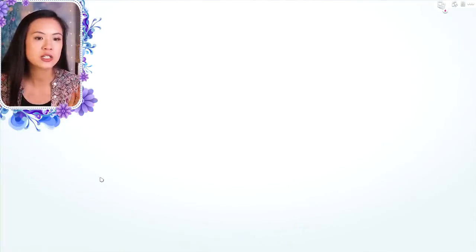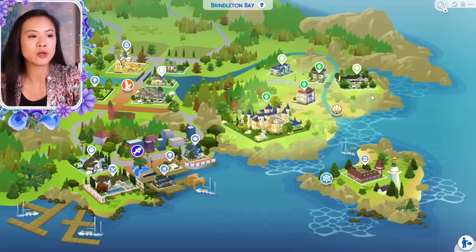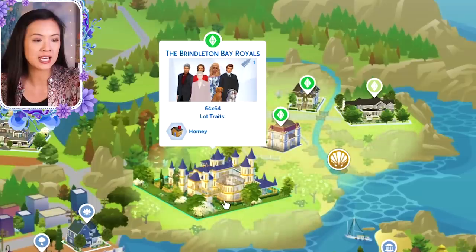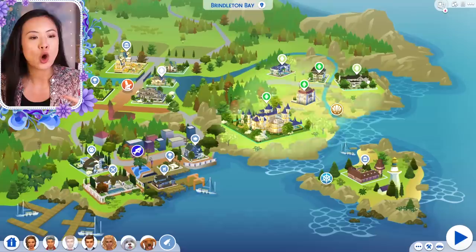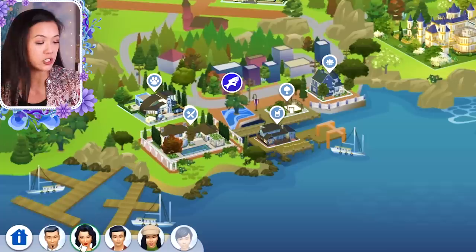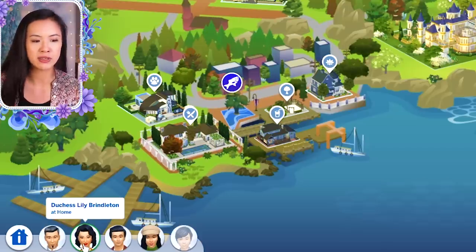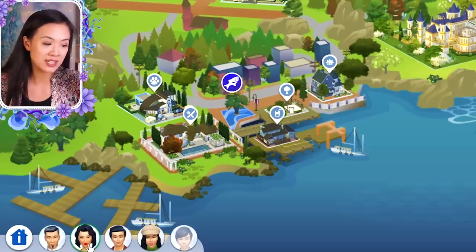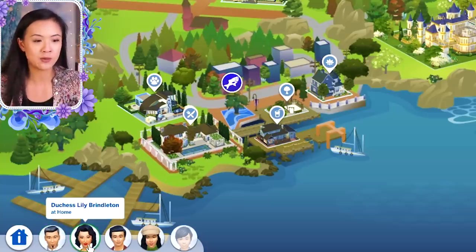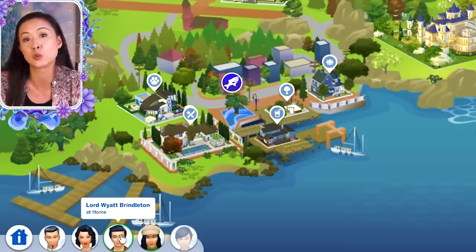Another example is when a monarch gives someone a noble title. When we first started Brindleton Bay, it was just King Jared and Queen Nina and there was really nobody else living there. So Duke Victor and Duchess Lily moved there, became good friends with Jared, and although he didn't know much about them at the time, he gifted them the title of Duke and Duchess of Brindleton Bay. Now they can pass that title down to their child — Lord Wyatt is supposed to become the Duke of Brindleton Bay.